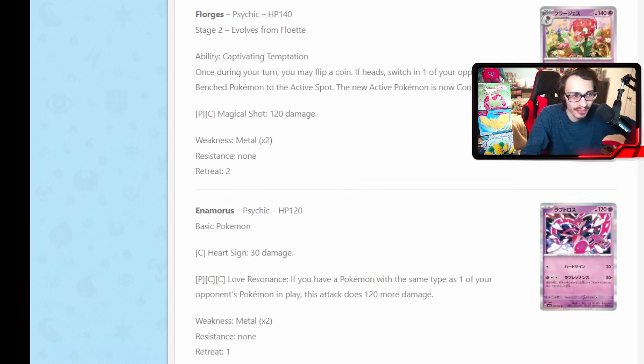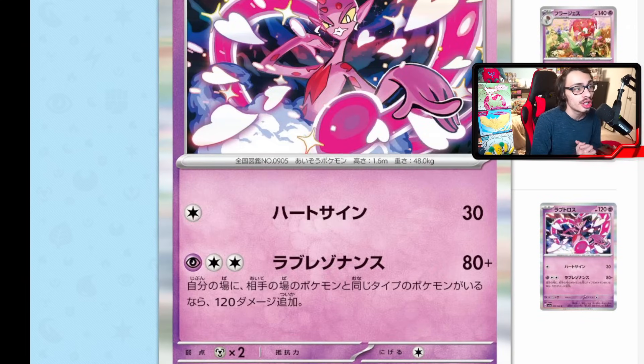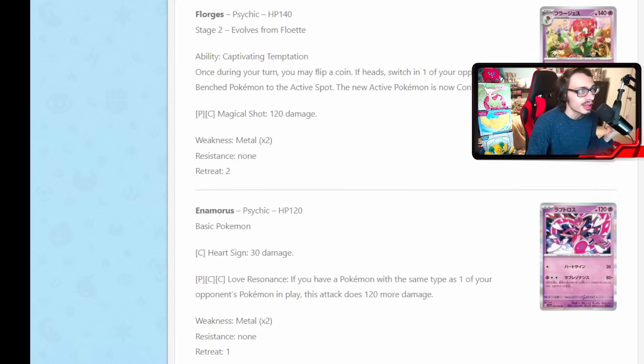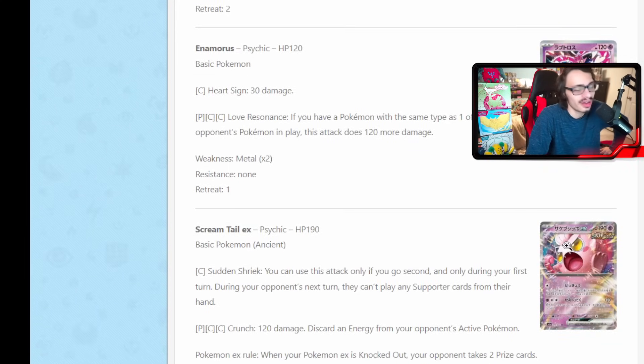New Enamorous here. Ironically, we got everybody's favorite Pokemon Enamorous, but this actually isn't even that bad of a card. For three energy — a Psychic and a Double Colorless — it does 120 more damage if you have the same type as one of your opponent's Pokemon in play, and you're already doing 80 base damage, so you get to do 200 total. You have to match the type, but maybe you could play this with a deck that has a bunch of different types. If you're playing Charizard, you just need a Fire or Dark type in play to do 200 damage. This could be accelerated with Zacian. Not the worst card ever.